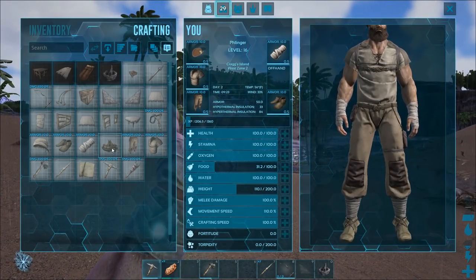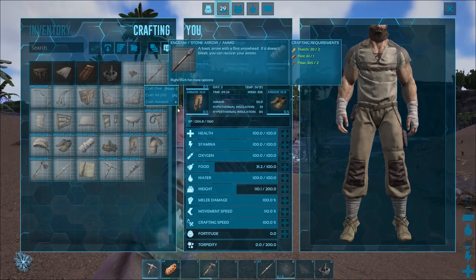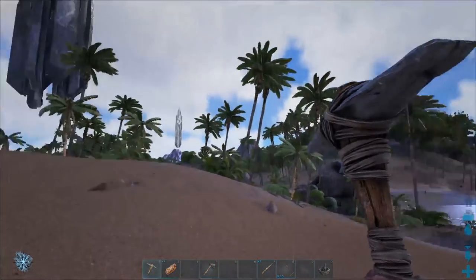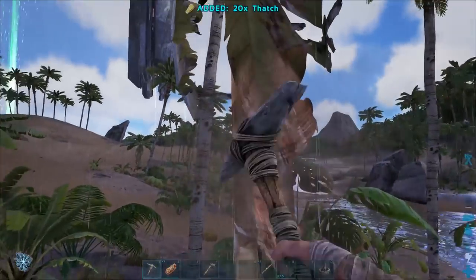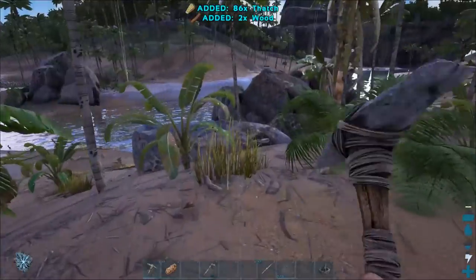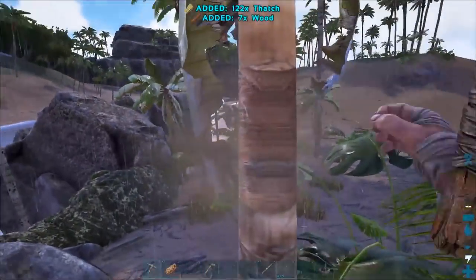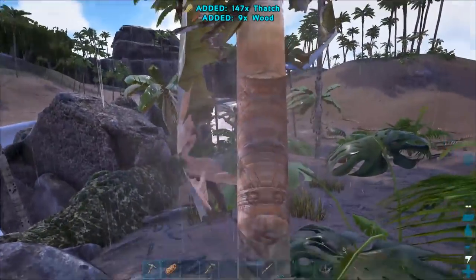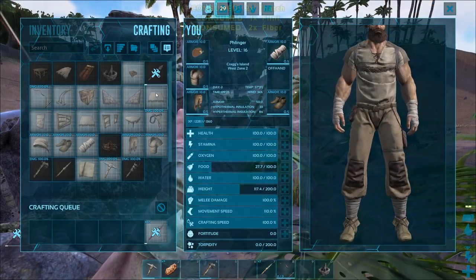Now that we have all of these ready — we can only craft 10, and we're missing thatch. Let's go get some thatch. I want to do a big, huge amount of arrows all in one go so I don't have to be crafting on the fly. Crafting arrows — 61. That'll do.